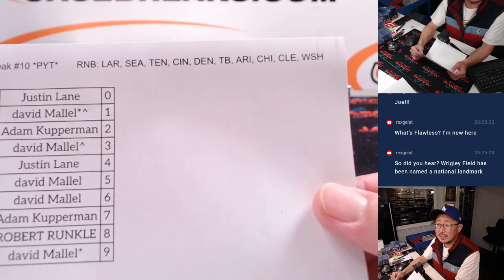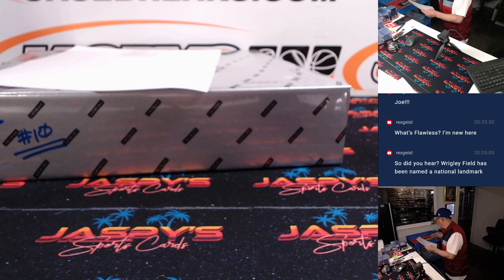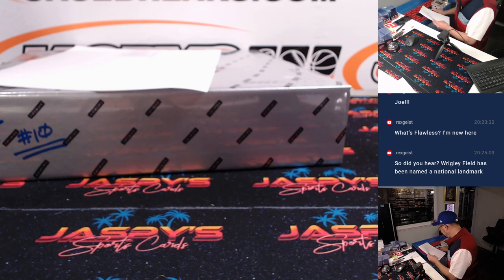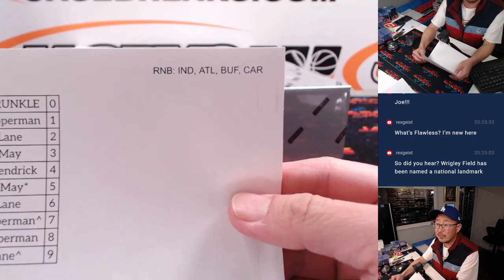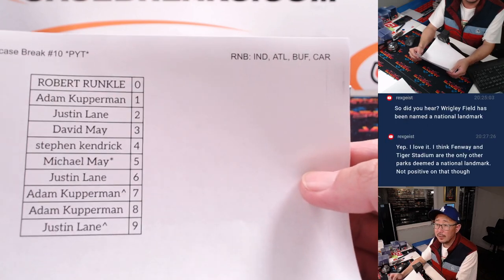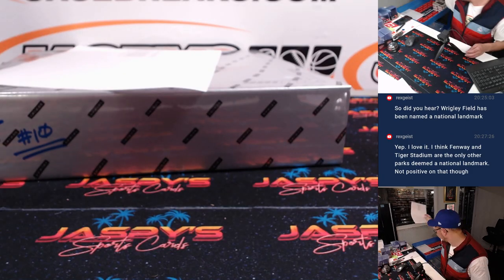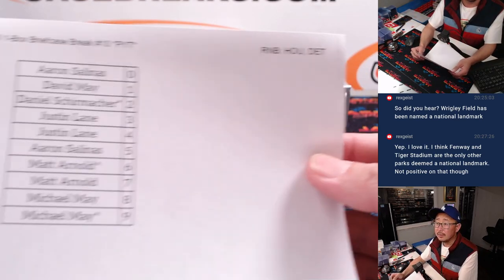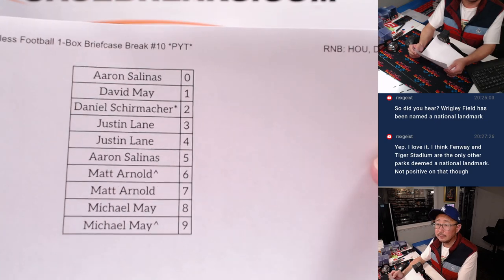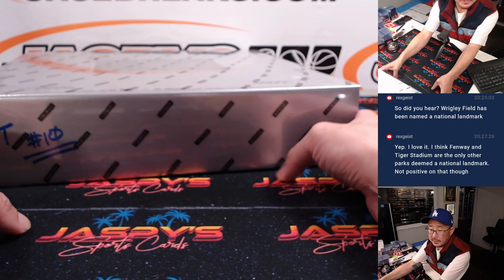Now we pulled the remaining teams and bundled them up into these different random number blocks. We did all these in separate videos. So that's the Rams, Seattle, Tennessee, Cincinnati, and so on. We did one that featured four different teams. Here are the results, and here's your team 10. Good luck.